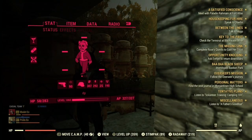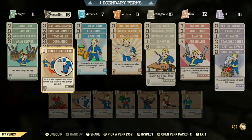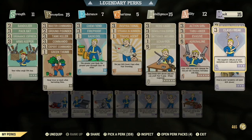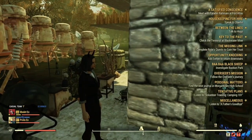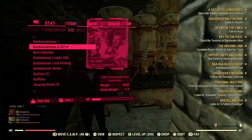Hello fellow wastelanders, in today's video I will be showing you how to get cranberry relish. You want to go to your perk cards and equip Green Thumb under Perception. You want to go to Agility and equip Thru-Hiker so your food weighs less. You also want to go into Luck and equip Good With Salt and Super Duper.